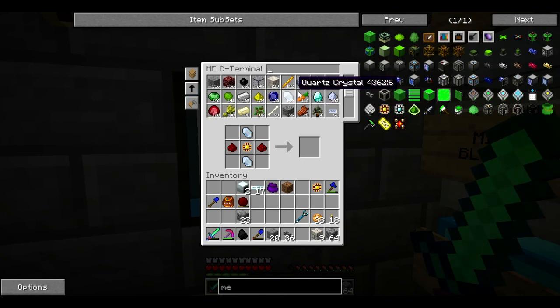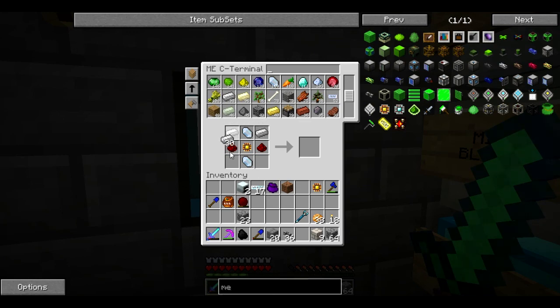I actually got a good amount of diamonds too — 111. My iron's running a little low, but I have a ton of gold, so I can make a lot of iron — it's not a big deal. Alright, so let's make a conversion matrix. You know what, let's make another one, because I know I'm going to need it.